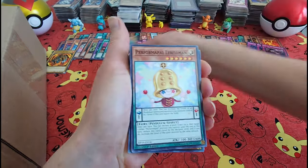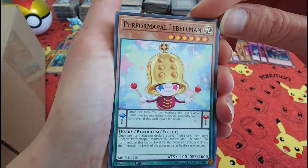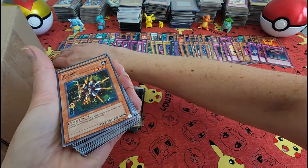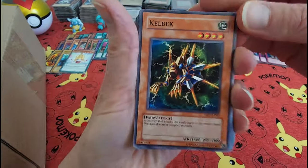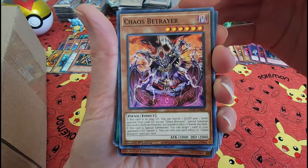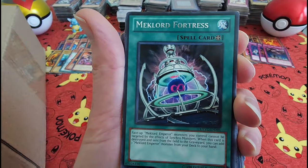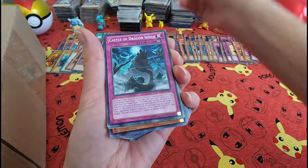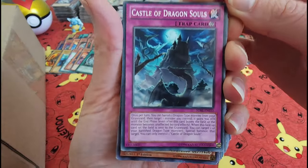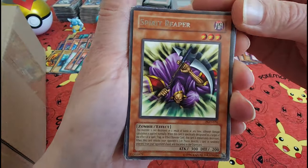Insect Knight — I don't like bugs, so I would not want him. I guess I would have him on my side because I wouldn't want to fight him! Chaos Betrayer, Chaos Betrayer. Castle of Dragon Souls — I like this one.